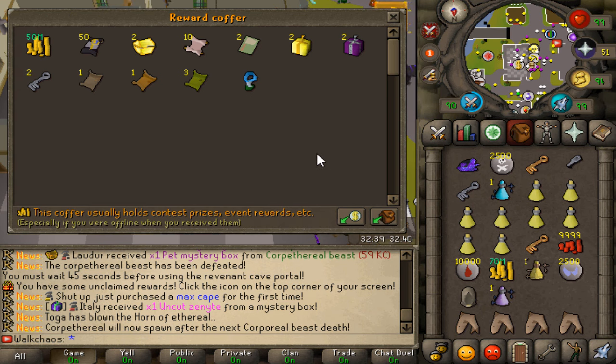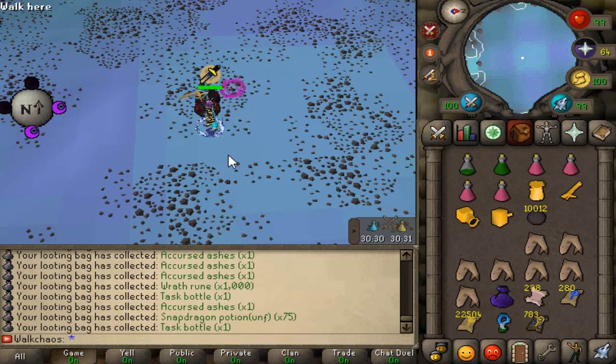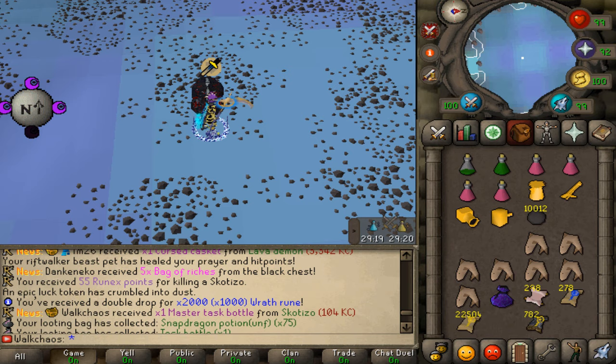We got another dark totem from the Crypt reward so we're going to kill another Skotizo. First kill — no rare reward. Second kill — we got a Master Hospital item, but of course not the dark horn we're looking for.